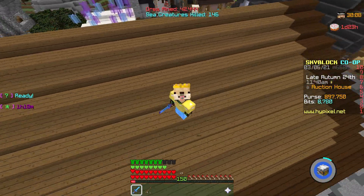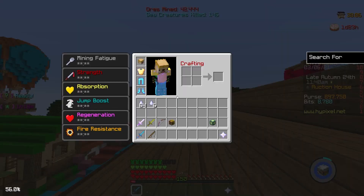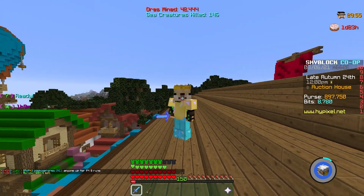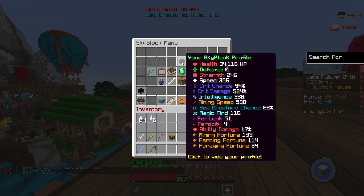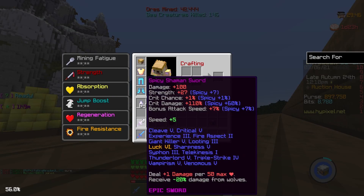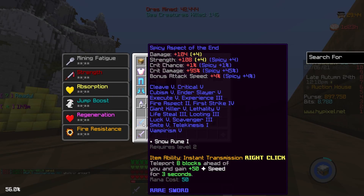So let's jump right in. The first thing you need is a full set of Fierce Master Farmer armor. We use this because of its perk — I'm just casually sitting at 34,000 effective max HP right now.